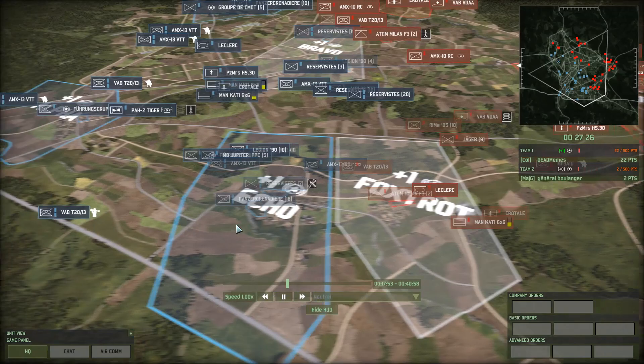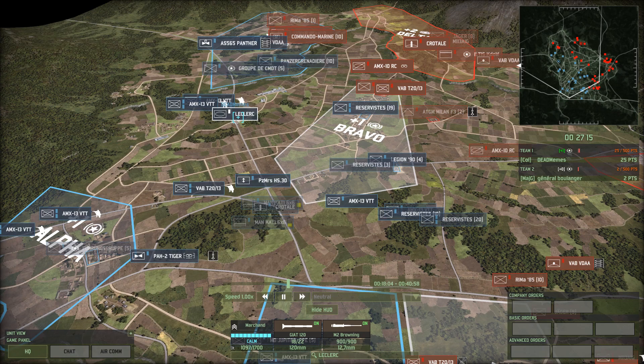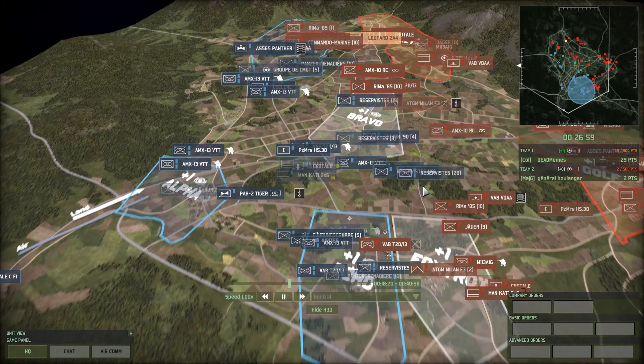Looks like he's screening for his Leclerc. Speaking of Leclercs, I think that was the one from before — looks like he shifted it upwards. That could be what's happening in Echo because he no longer has that Leclerc to dictate the flow of battle. That means Boulanger's Leclerc is going to be dictating the fight in Echo and Foxtrot. General Boulanger is taking a plus one.